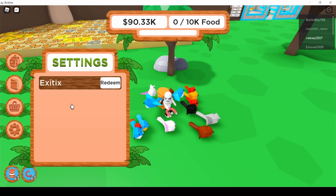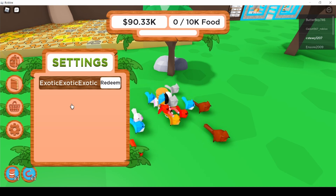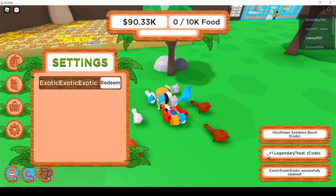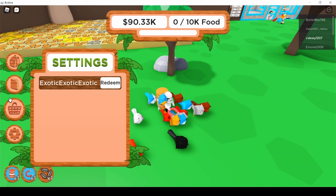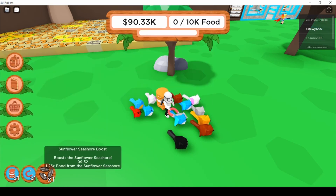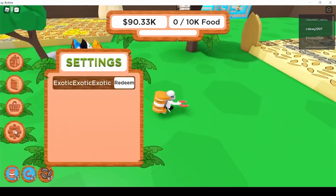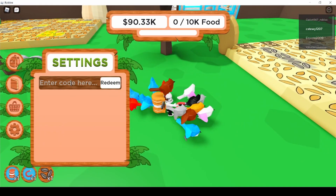The new code from the update is 'exotic' — type it in like that. This gives you a legendary treat, a Somefire Seashore boost, and exotic rewards. The Somefire Seashore boost is for 10 minutes, which is a nice bonus.